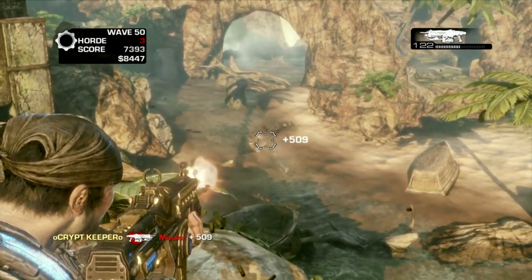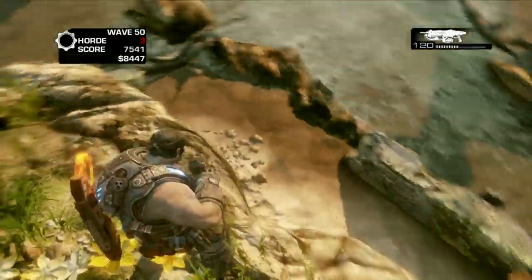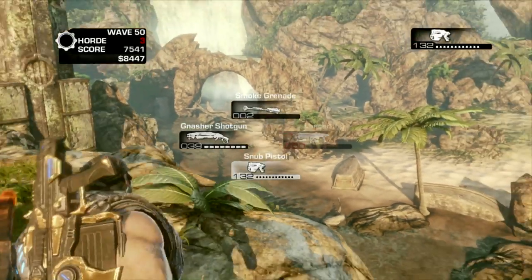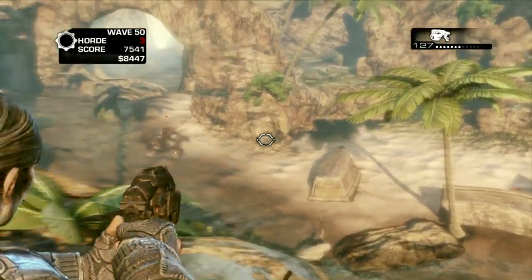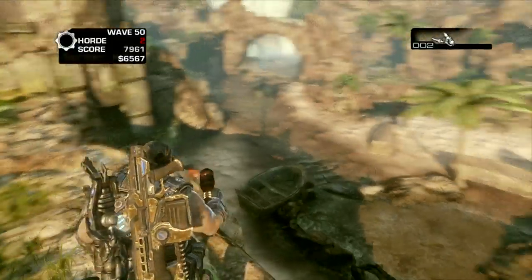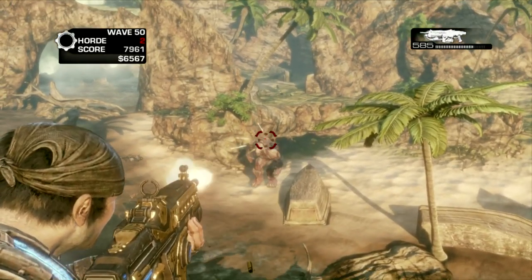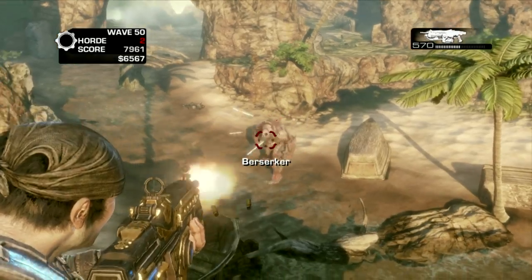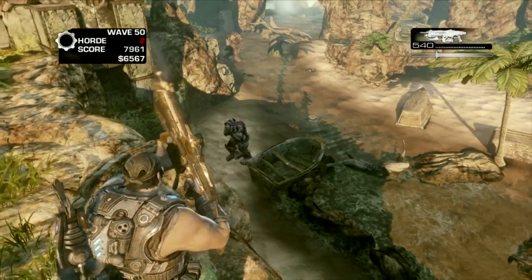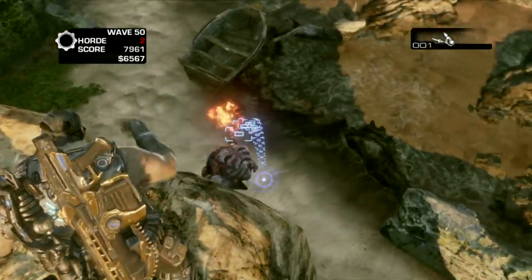We started from round 1 and worked our way up, building all our levels so we could have all the barriers, the silverback, and all that. The silverback is the most effective thing I find — my friend used it throughout every wave, though I never used it myself. It definitely got us through a lot of rounds. But in the last 5 or 6 rounds after spending a really long time building up all our levels, we didn't actually end up using them when it mattered most.